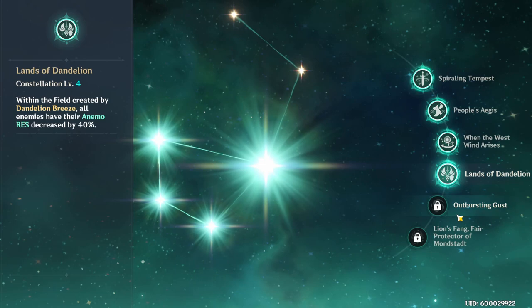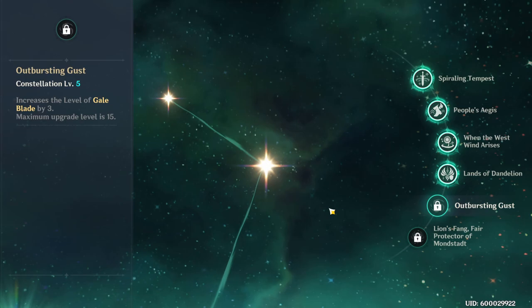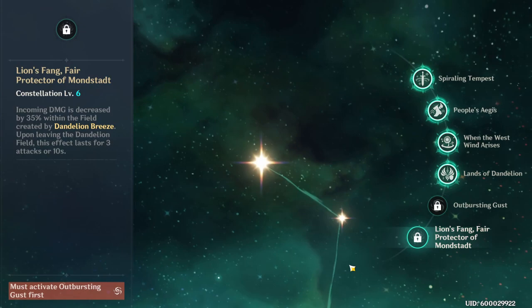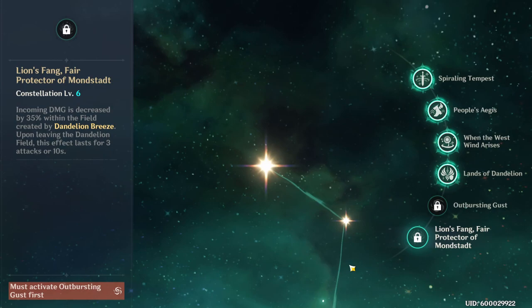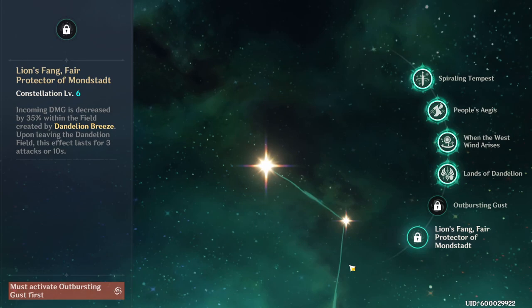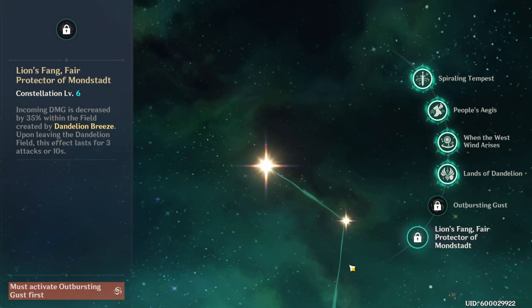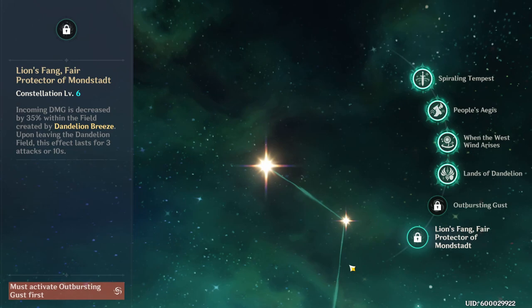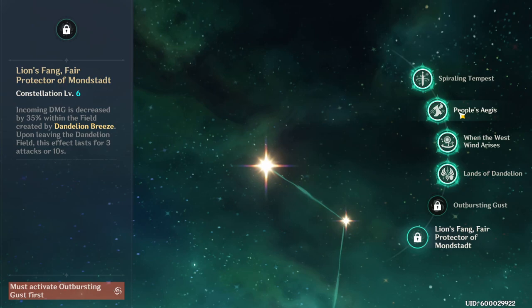Moving on to the fifth constellation, Outburst and Gust: increases the level of Gale Blade by 3, maximum upgrade level is 15. For the sixth constellation, Lion's Fang, Fair Protector of Mondstadt: incoming damage is decreased by 35% within the field created by Dandelion Breeze, and upon leaving the field, this effect lasts for 3 attacks or 10 seconds. This is a nice little cherry on top, but I don't think it's anything crazy. If you're spending money on Jean, you'll probably be fine stopping at constellation 2 or 4.